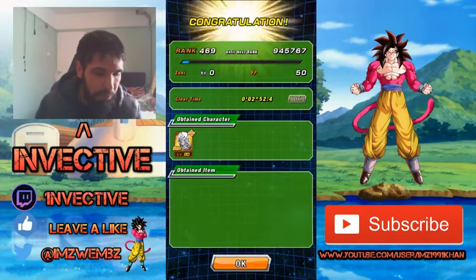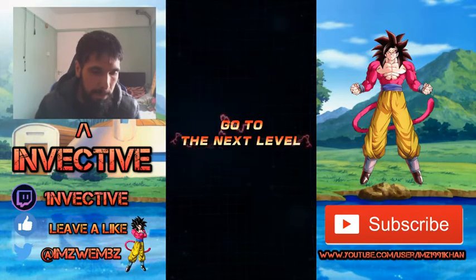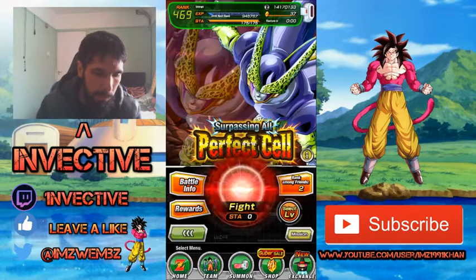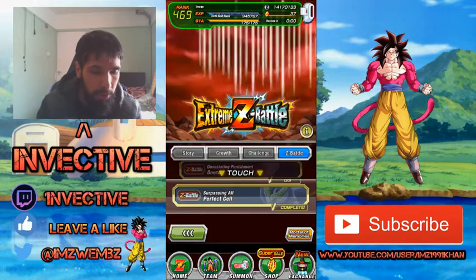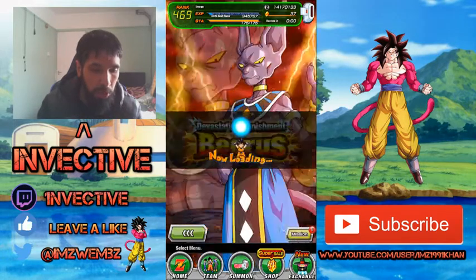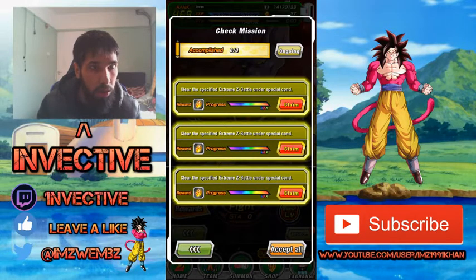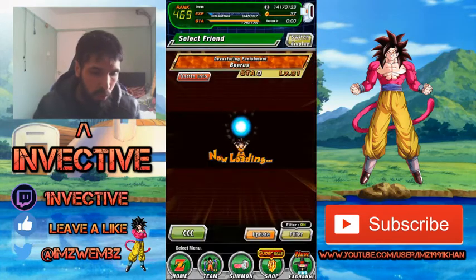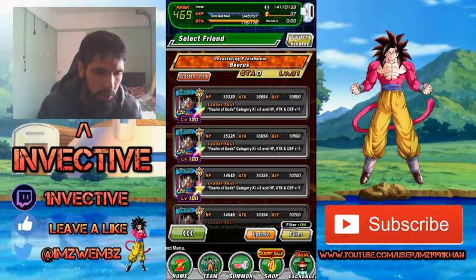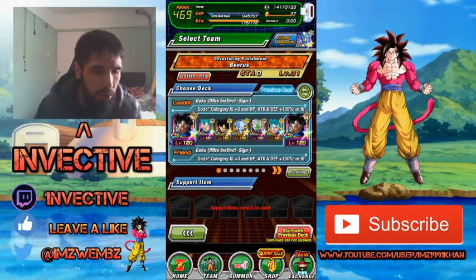So what we're here for is the Tech Beerus EZA, and then we're going to go ahead and awaken him. That's the Tech Cell stage where you get all your medals and orbs. Now let's go into the Beerus one. There's a couple of missions here as well — you can collect some Dragon Stones if you use the Realm of Gods team. This one is really easy.